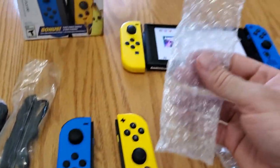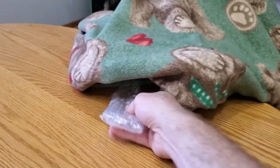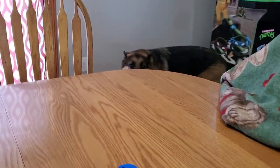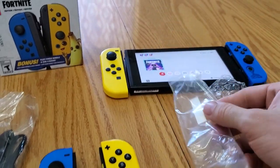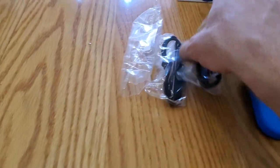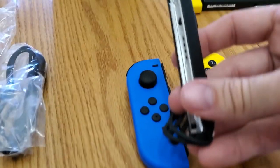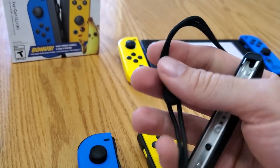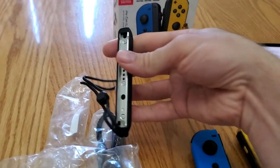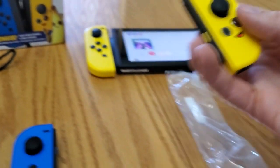They come double-padded in bubble wrap. They come in these little trays and just pop right out, which is pretty cool. Then of course they have these wrist straps — does anyone even use these? They attach to your wrist so you don't throw them. I've never ever used these before.